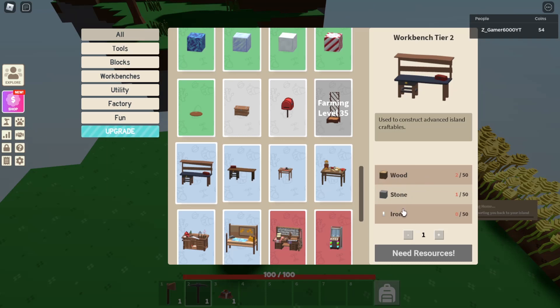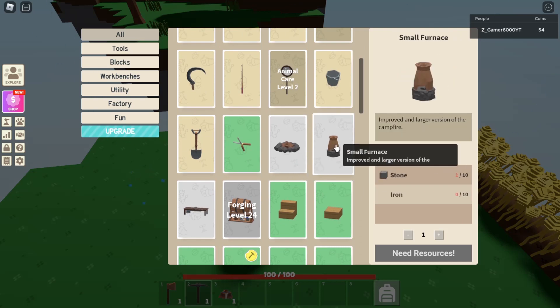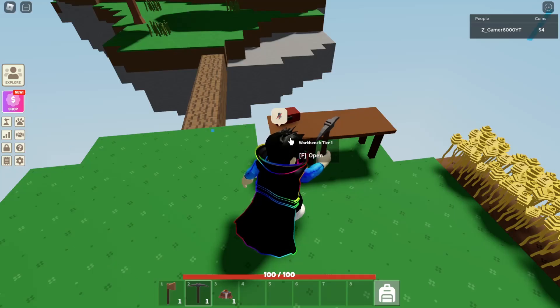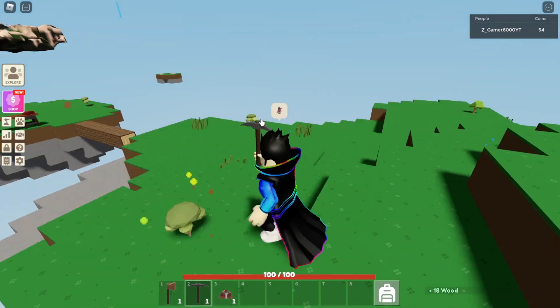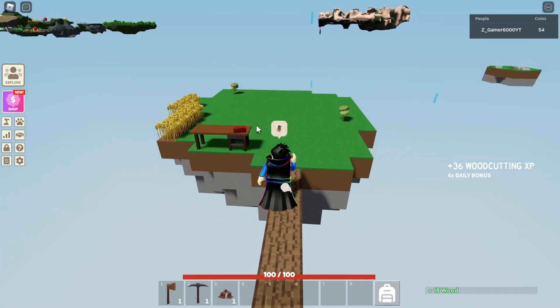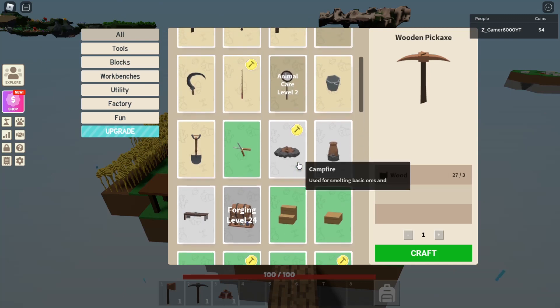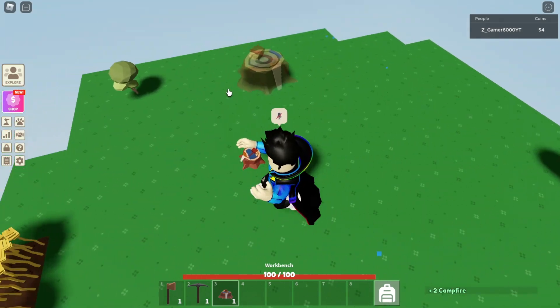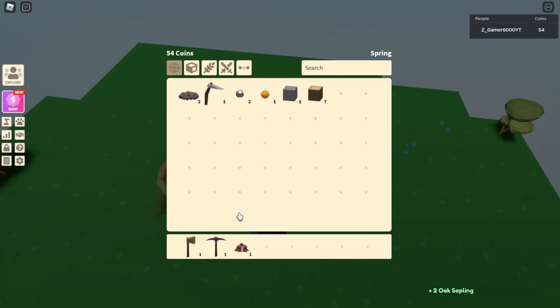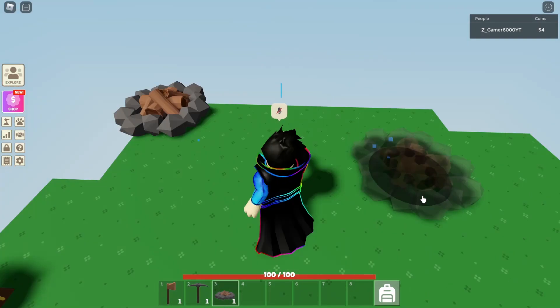I'm gonna make the tier 2 table, which needs some wood, some stones, and iron. For the melted material, I need 10 stones and 10 iron, so I have to make a campfire. Let me cut some wood quick. I unlocked the iron pickaxe! We have 18 roots now so I can make the campfire. I'm gonna make two campfires.